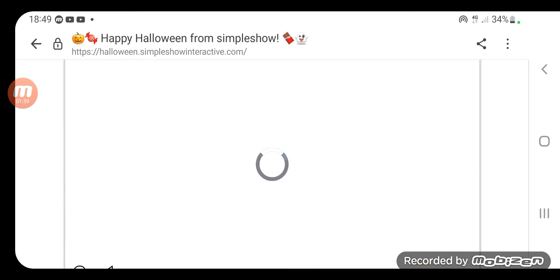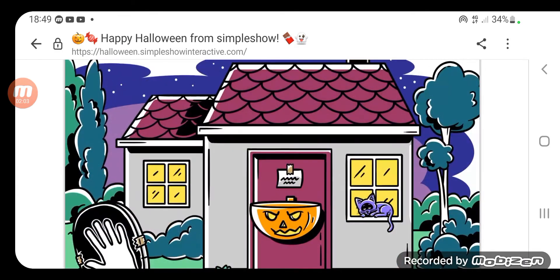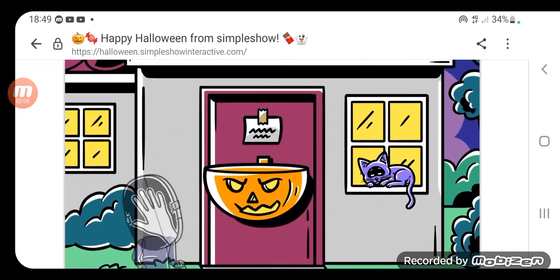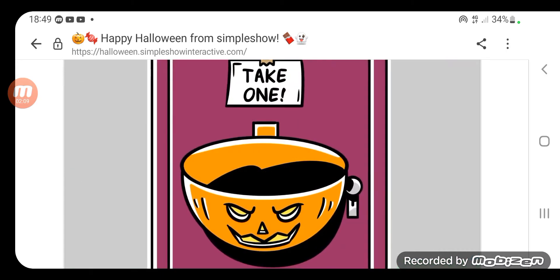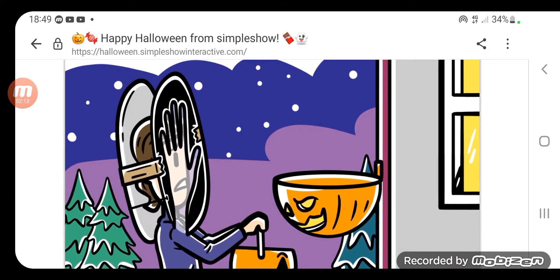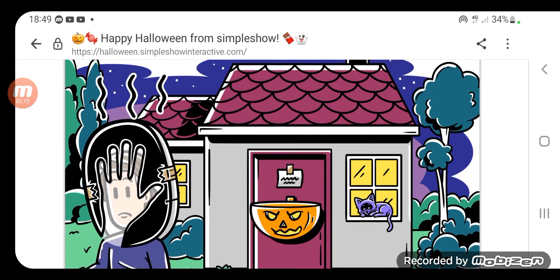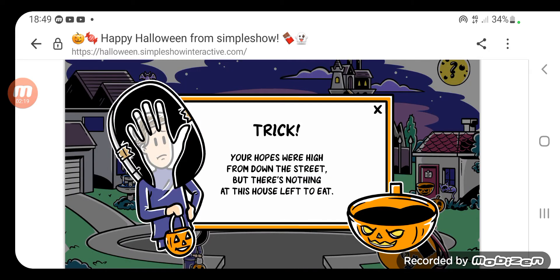Just do this and then... Trick or treat? Oh, crap. Trick — your hopes were high from down the street, but there's nothing at this house left to eat.